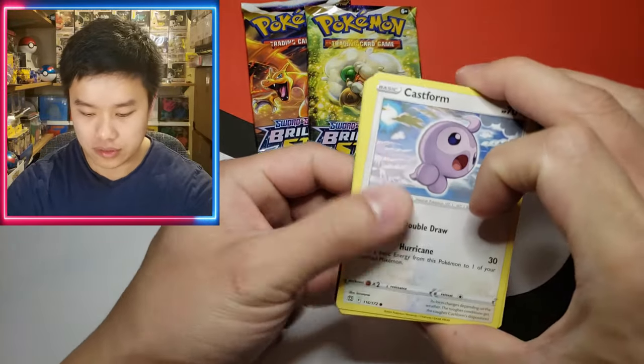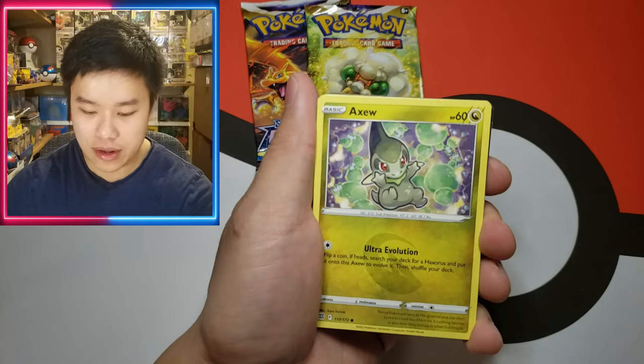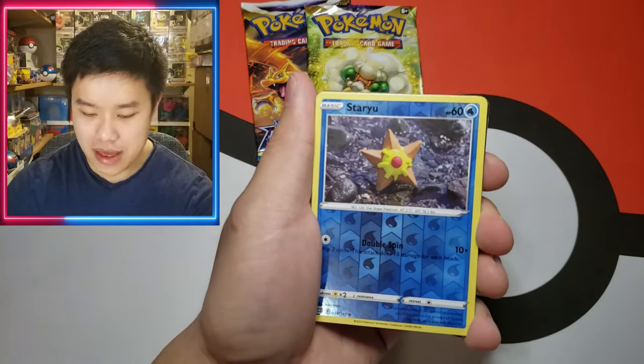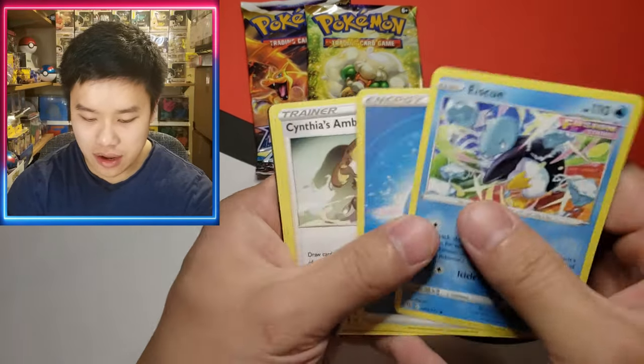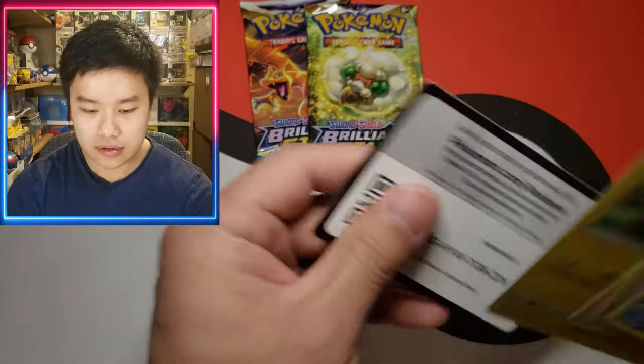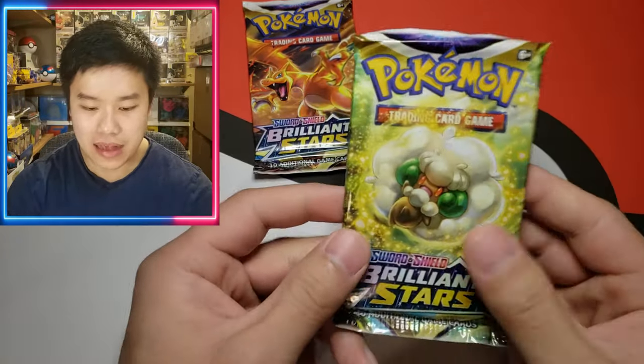Or a full art or something — that would be really nice for the video. Let's see: we got Baltoy, Exeggcute, Nosepass, Staryou, and our last card is an Ice Queue. What is up, Ice Queue? There's the code card. Two more packs to go in this opening — we're gonna make this a very short video.